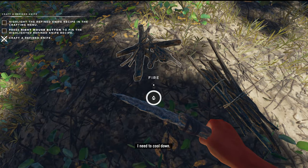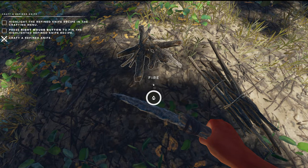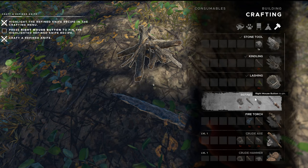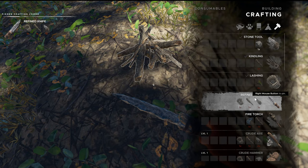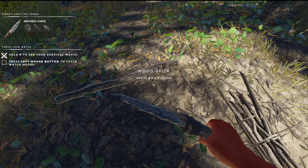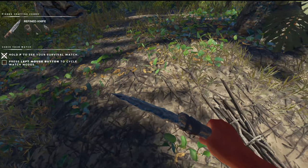Highlight the refine knife in the recipe menu. Okay, that's when you hold it. Press the right mouse key. Highlight the refine knife recipe. Okay, which we've already made that. Now let's... uh-oh. I did not want to do that. I just destroyed my own campfire.